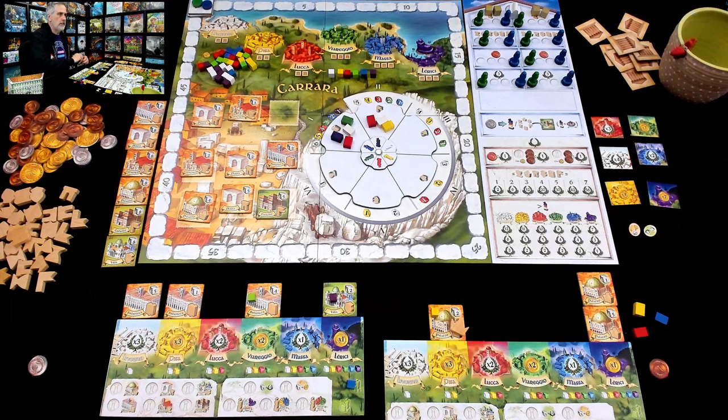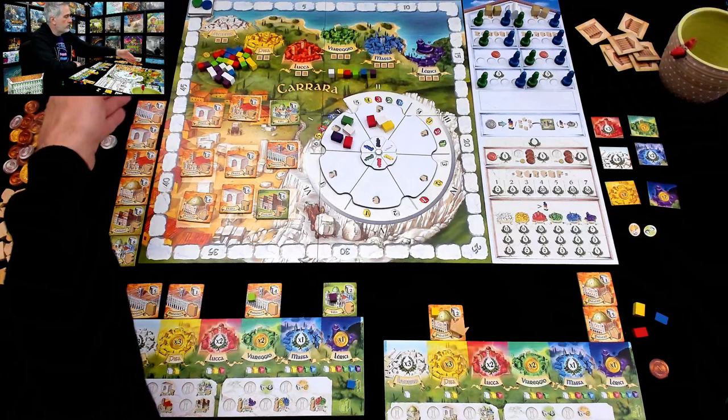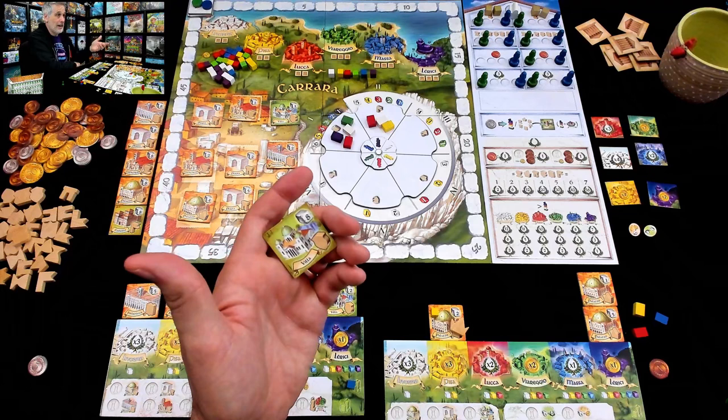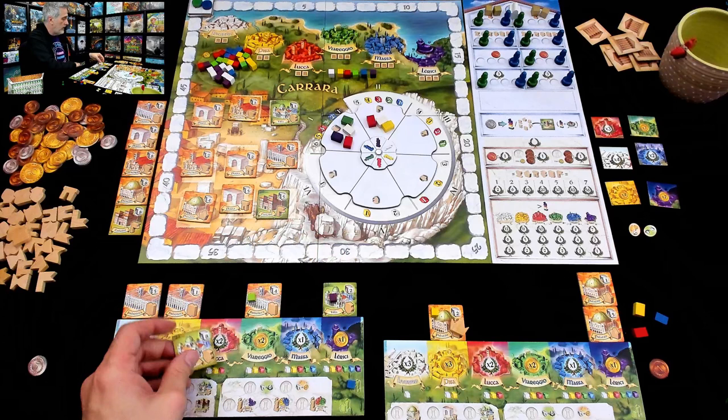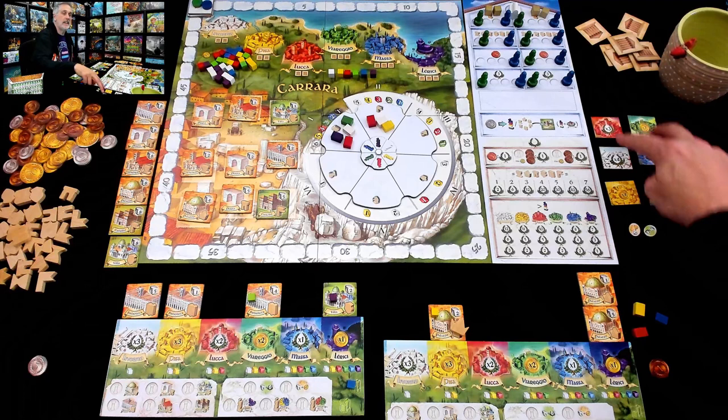Monuments are very expensive — they cost eight cubes — but they pay out big: eight times two is 16 points, eight times three is 24 bucks. Whenever you build one of these, you immediately get to take any one of these upgrade bonuses of your choice and install it to increase your payout later. You can either get the eight cubes of matching color to build fresh, or you can upgrade an existing building by paying the difference — for example, if you already put five into a building, for only three more cubes you could turn that biblioteca into a lovely monument and get the bonus.